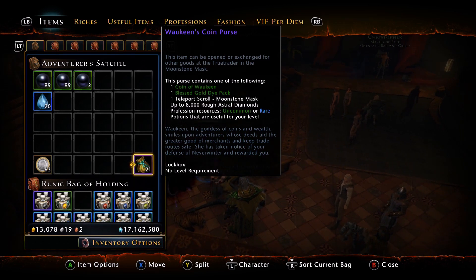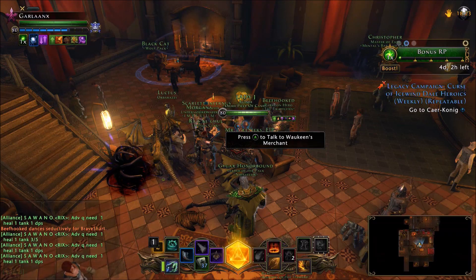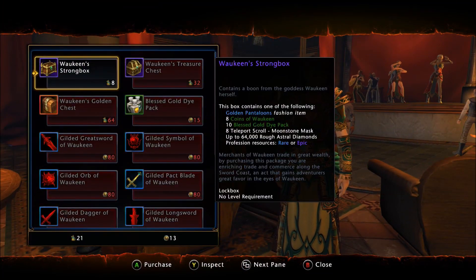The coin purse has a base AD of 8,000. People would save these bags non-stop during a Joaquin event, wait for a two-times AD event, and then mass open these bags to get rough AD — so 8K would turn into 16K. The base bags are obviously not very worth it on their own. I would save them, accumulate them, and upgrade them into the better rewards.